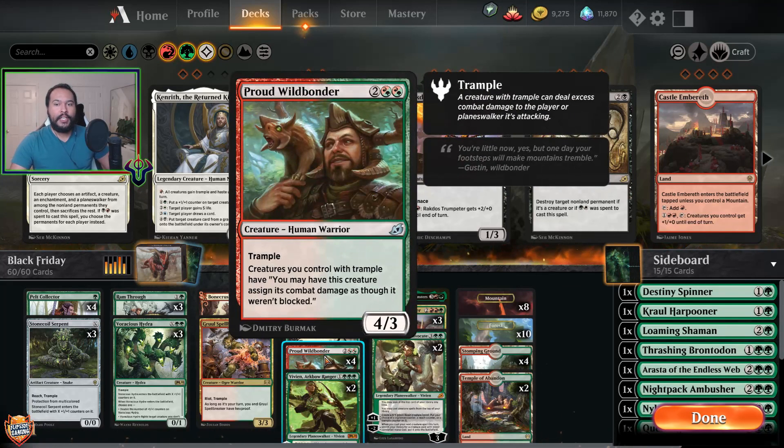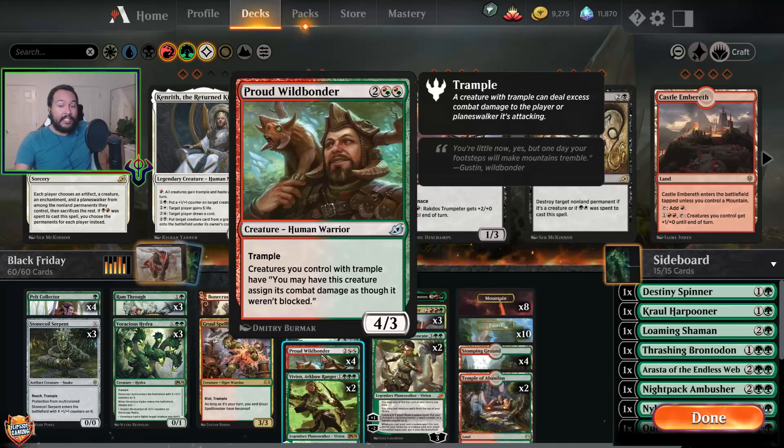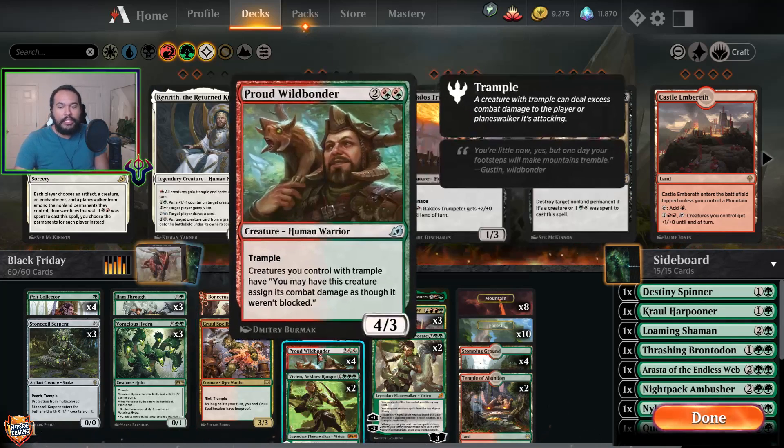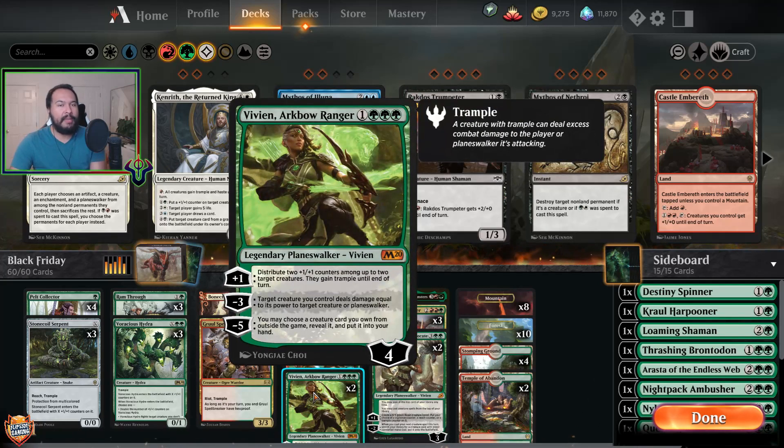Four Proud Wildbonders. Trample only deals damage in excess of lethal — but with Proud Wildbonder, instead we can just say I'm going to hit you for a lot. Your creatures get to live? I don't care, I'm just going to hit you for a lot. Two Vivian Archibald Rangers — she's great because she makes our trample creatures bigger and gives trample to things like Bone Crusher Giant. She's essentially here to make our dudes larger and destroy planeswalkers as additional removal.